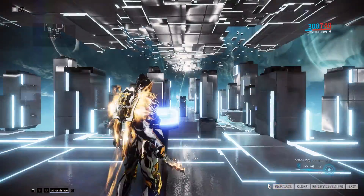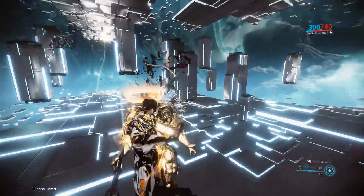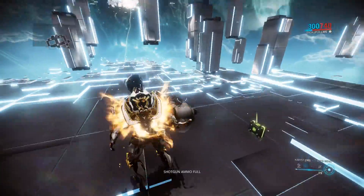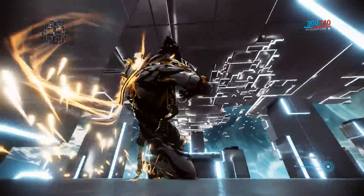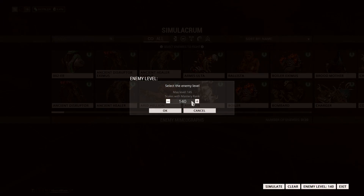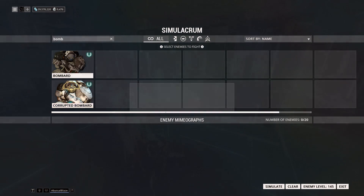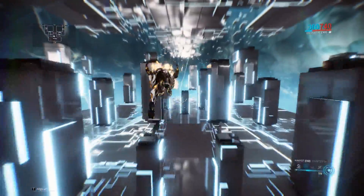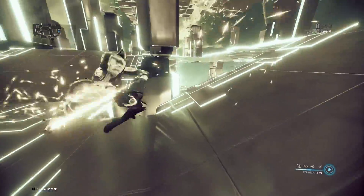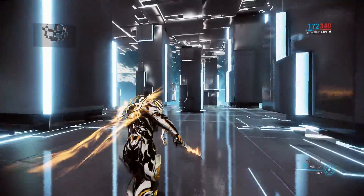Showing you guys the build in action: we spawn in this level 145 Bombard, we stun him, roll away from the missile, and now he's dead. One shot on level 145 — well, actually let me check. Okay, level 140. Let's do level 145. I didn't mean it, I swear I thought he was 145. Obviously I was wrong, let's do it again. And before I'm dead again — there we go, we one shot him. That's how good this build is.